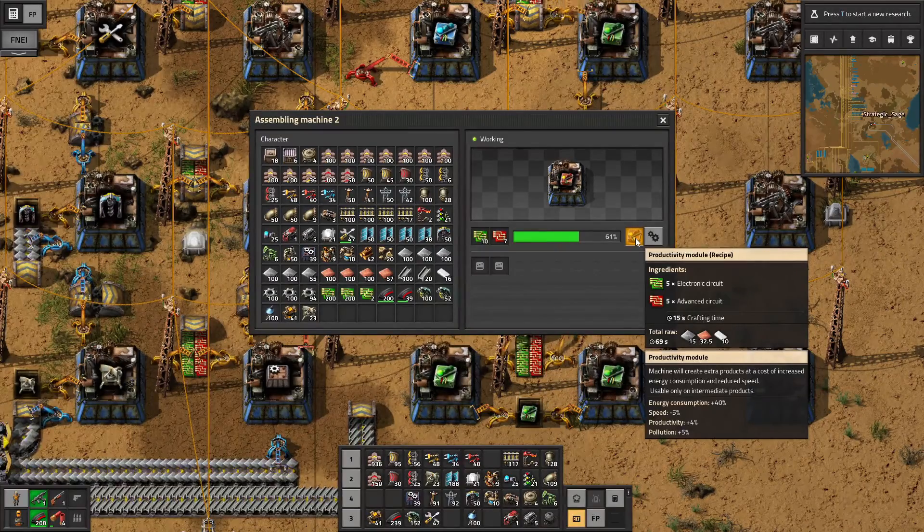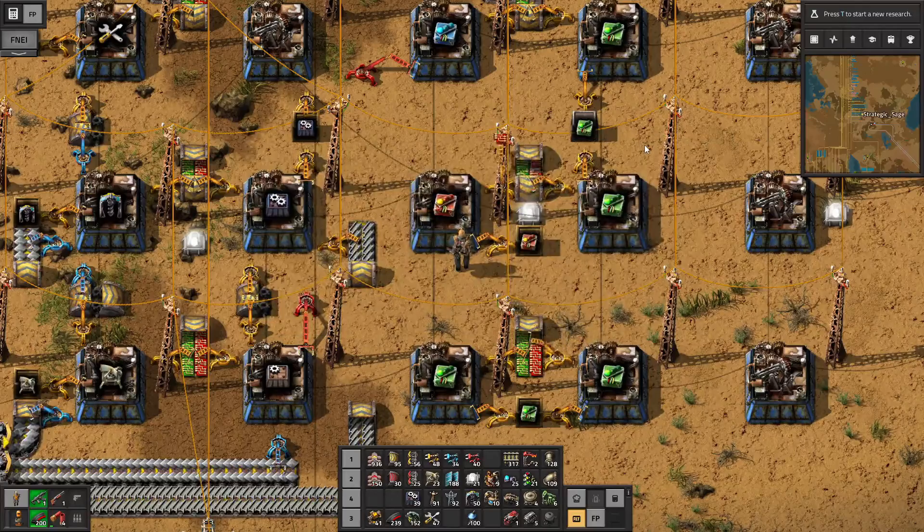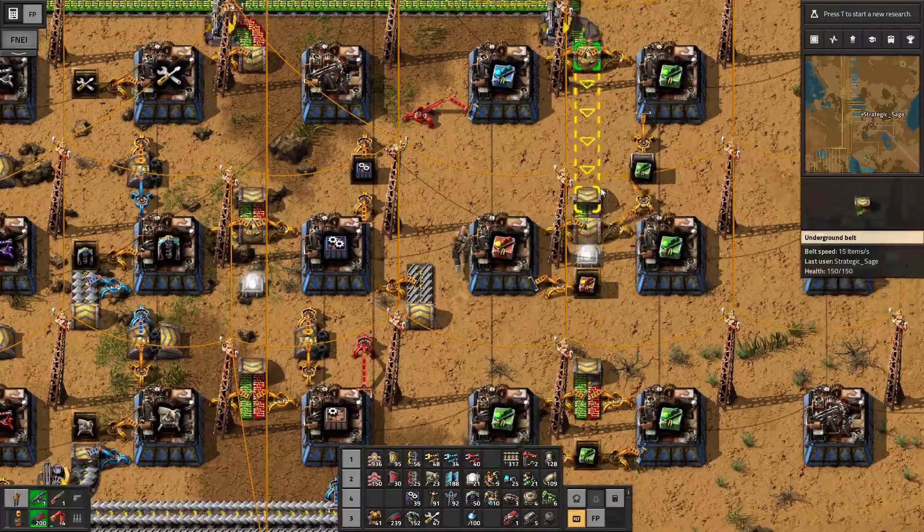One thing Factorio doesn't really explain — and in fact implies the opposite — is that there's also pollution involved in the increased energy consumption. Pollution of a machine is proportional to how much energy it's using. So with +40% energy consumption, you also have +40% pollution; you have to add that on to the pollution number listed. That's very important in my decision on how to use these, because I actually go somewhat against the most common approach. What I'm looking for is the lowest pollution per item, though your approach depends on your goals.